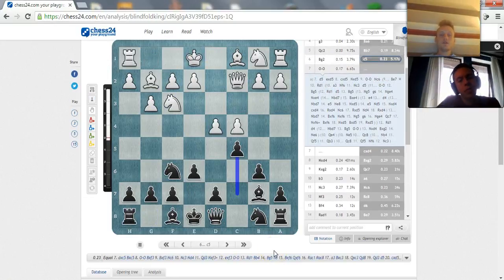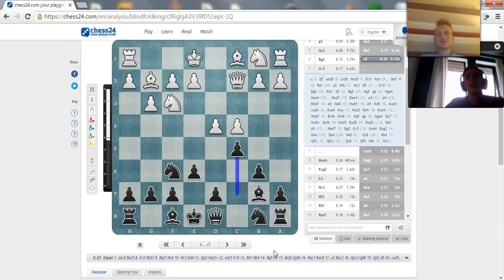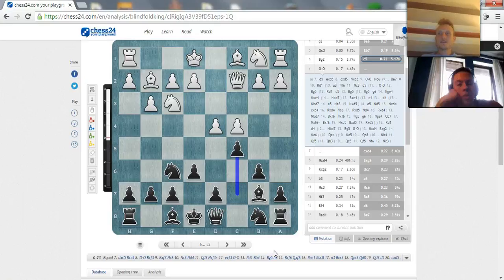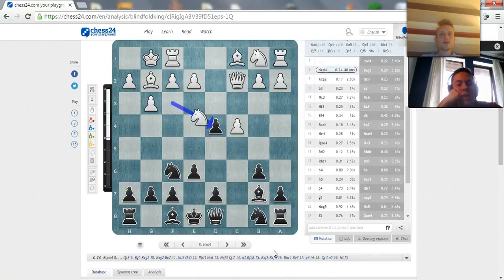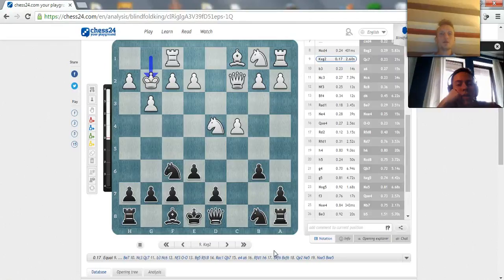I feel like you gotta go for it - you gotta sack that pawn. You better be prepared. In a blitz game you just go for something. I say play d5, sack that pawn - I think it's much better, much better deal for white. So castle, c takes d, and this is just straight up equal right away. No problems really.